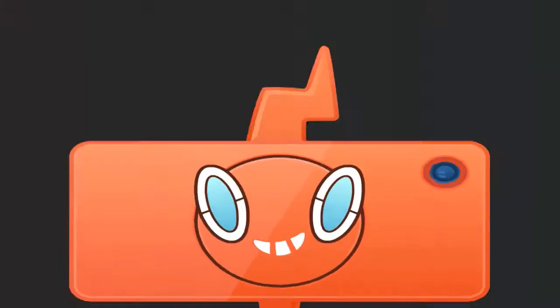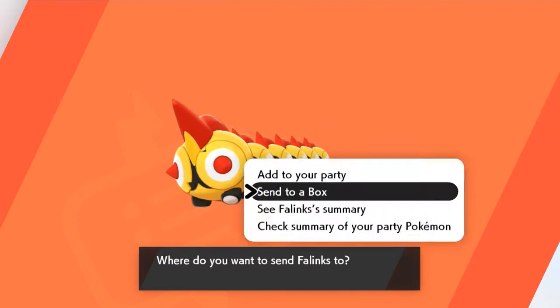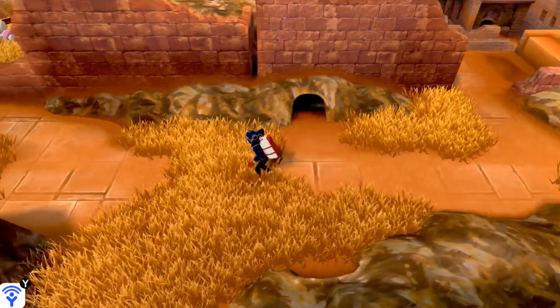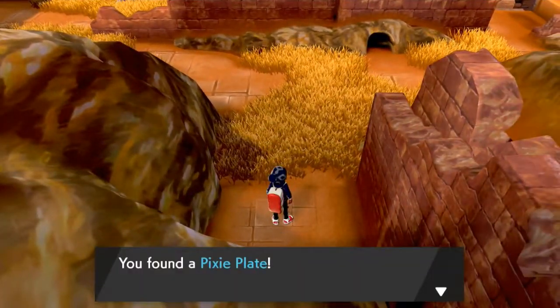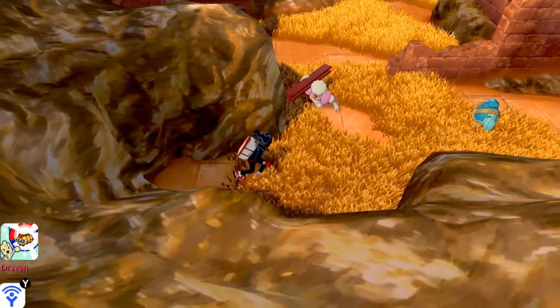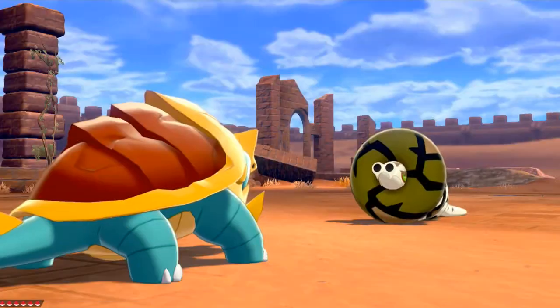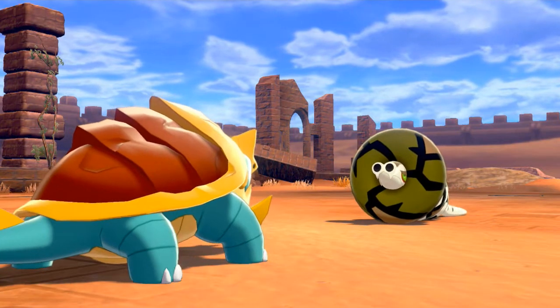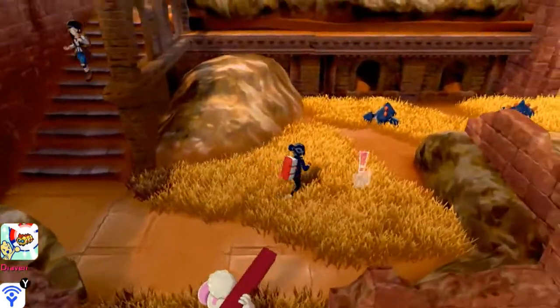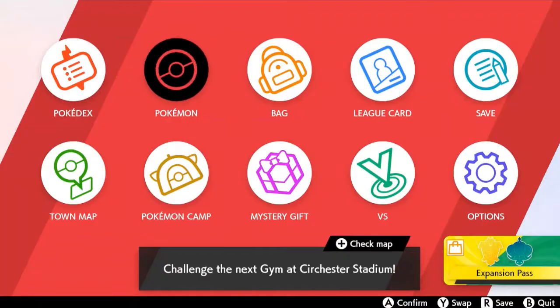Phalanx looks like a bug type, but it's not — it's a fighting type Pokemon. Formation Pokemon, nine feet ten inches, 136 pounds of pure muscle. Five of them are troopers and one is the brass — the brass orders are absolute. So this is a scary Pokemon to have on anybody's team. Let's grab this item: we found ourselves a Pixie Plate, which will power up any fairy type moves. And we found a Sandaconda — the evolved form of... I can't remember what the name of the Pokemon is. And there's a big nugget right here.